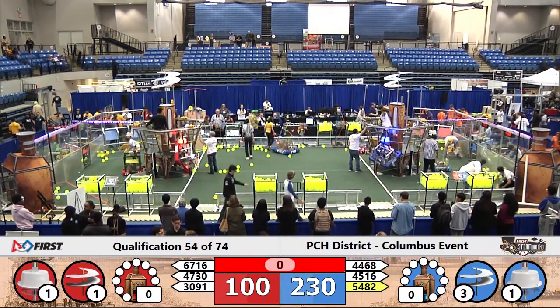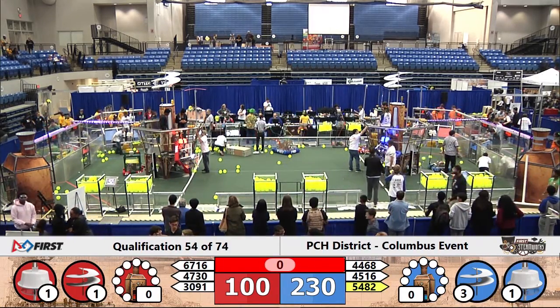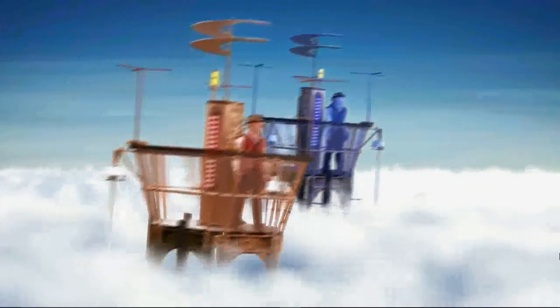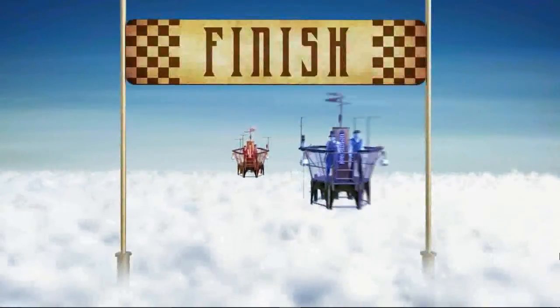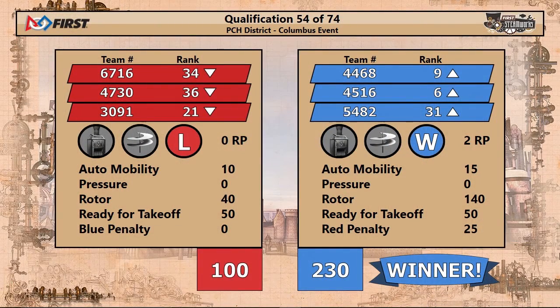Referees have done their quick review of the field. We have a score. The Blue Alliance crosses the line victorious with a 230 to 100 victory. All three members of the Blue Alliance move up in the rankings as 45, 16 slides into the number two ranked position and 44, 68 Fernbank Links climbs into the top 10.